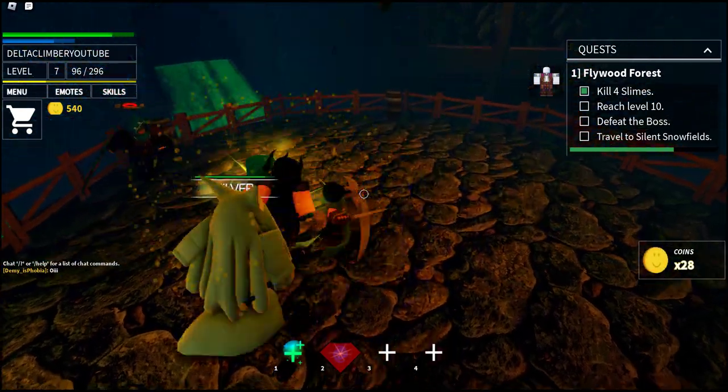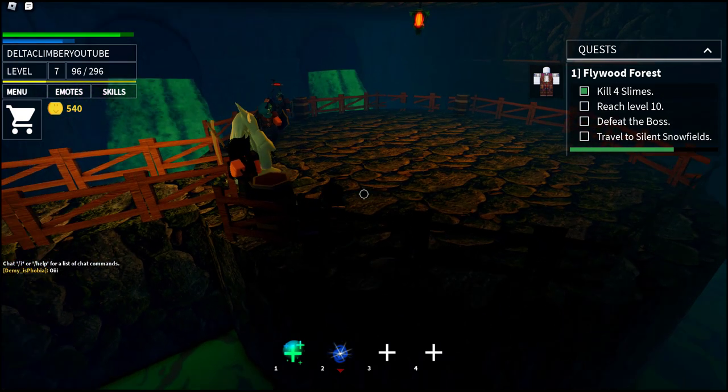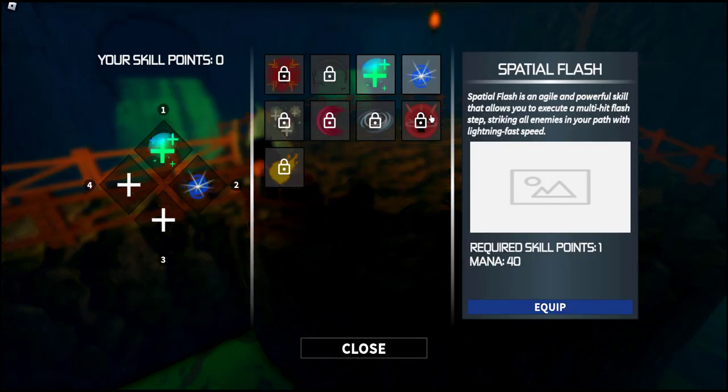Somebody has Fireball. There's Spatial Flash. There's somebody just leveled up — all that sparkle around the people, that's leveling up. Spatial Flash is the new skill; I equipped it on number 2.